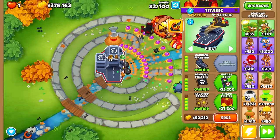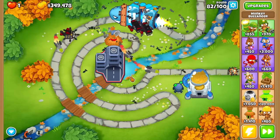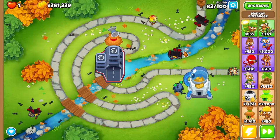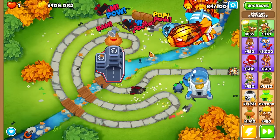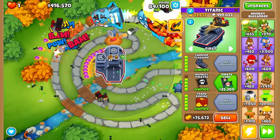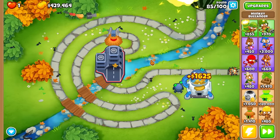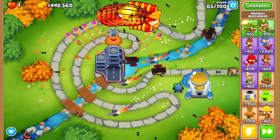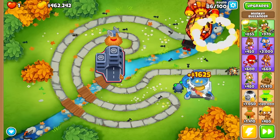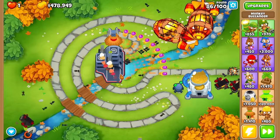Let's get Trade Empire on the bottom path to see this extra damage. I don't think it makes a huge difference but we now have a lot of damage against Super Ceramics. All in all still handling everything very well. I wonder if the ability cooldown is shorter now - sometimes the fifth tier shortens cooldown. The ZOMGs are only getting halfway now and they're more buffed than five rounds ago. I can feel the extra damage from the bottom path.